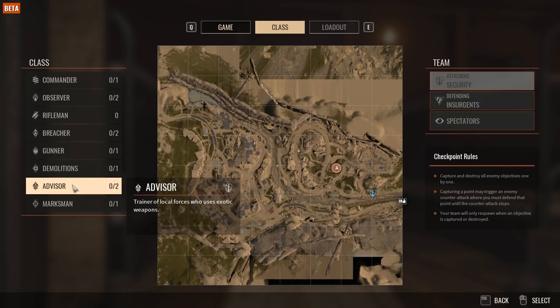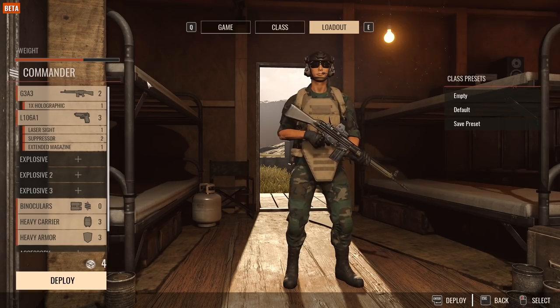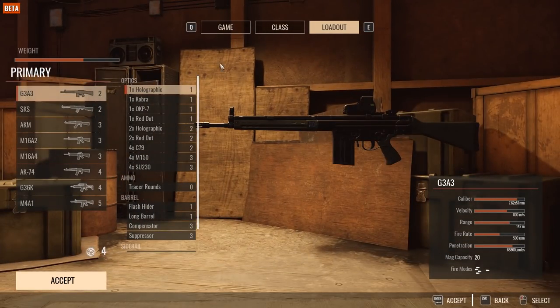The rifleman is your standard rifleman. The breacher has more SMG and shotgun focus — it's more based on breaching and getting in close to the enemy. The gunner is your SAW gunner or PKM. Demolitions is focused on taking down enemy technicals, exploding caches, and big booms. There are a lot of launchers added and we'll go over those. The advisor has some really cool weapons — the SCAR and the Mark 18.